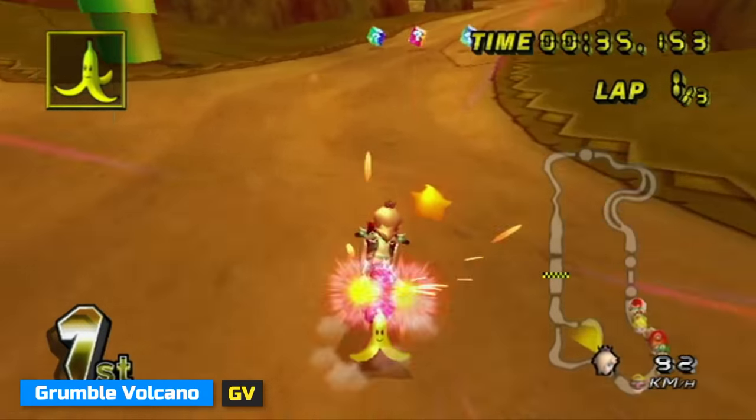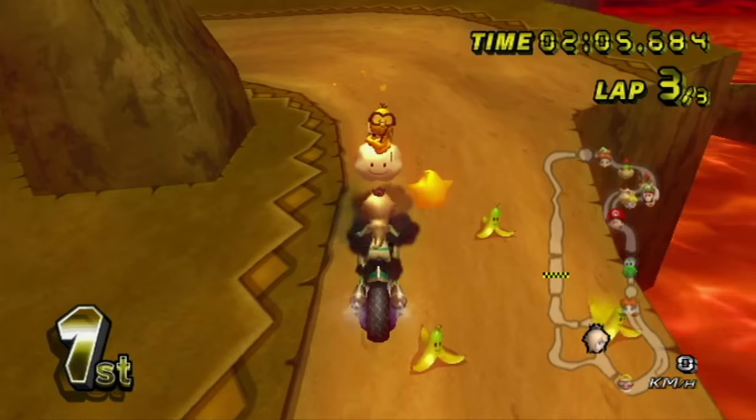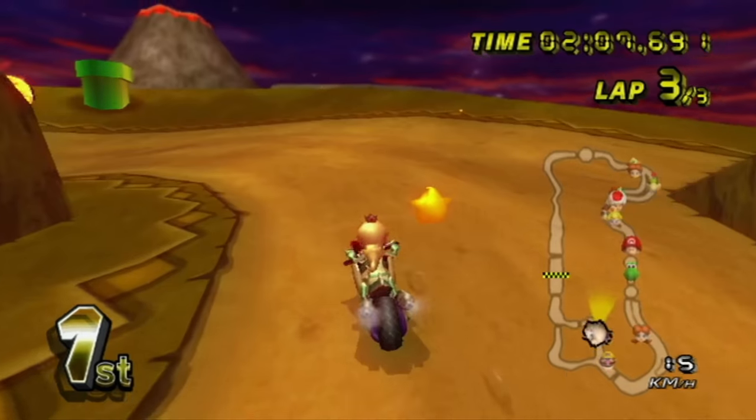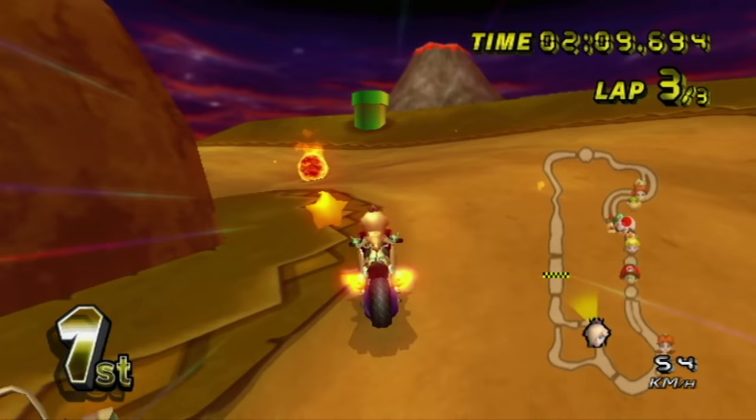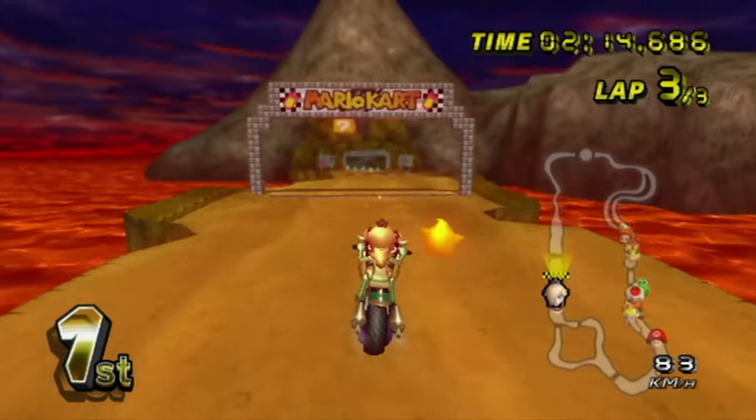Rumble Volcano introduces something called respawn trapping — basically planting traps right in front of a player who took a respawn cut. It's primarily used on this course, but it can be used anywhere. If, for instance, first falls off and you see him respawning, you could trap him so he can't keep up with you passing.